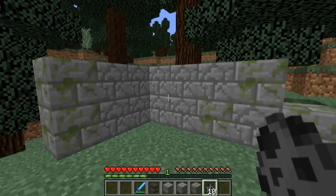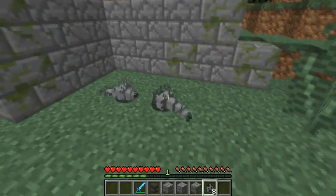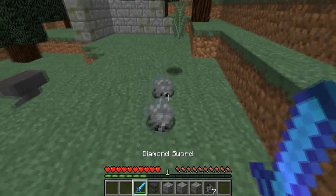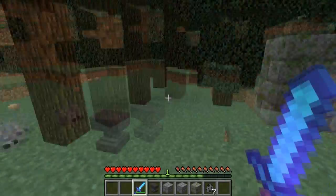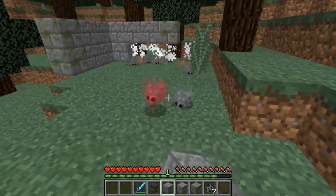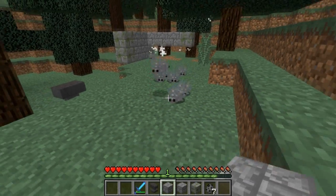The same thing applies to Silverfish. If you go ahead and kill the Silverfish in one hit, they won't be able to spawn their friends from the Silverfish blocks. But if you don't, you've got a big problem.